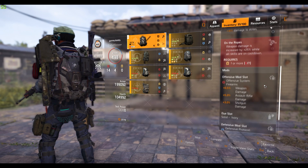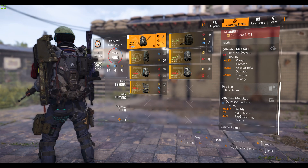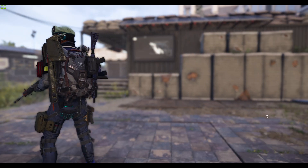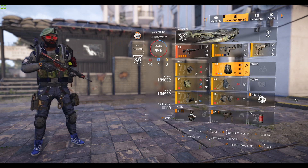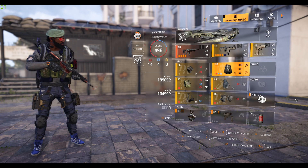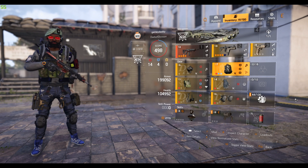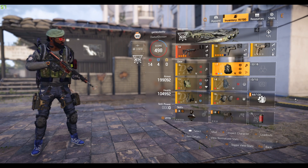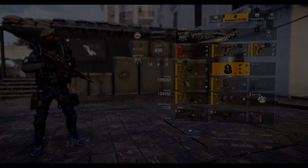The backpack has 10 percent weapon damage, five and a half percent crit chance, damage to elites, and an offensive and defensive mod slot. These are the items I have and what I'm currently building. Let me know what you think in the comments — if you have a Douglas Harding build you're working on and tips to share, people interested will be reading. Thanks for your time and I'll see you in the next video.